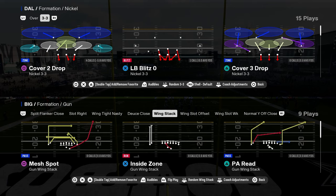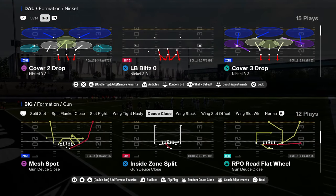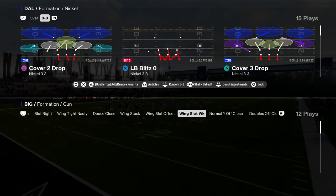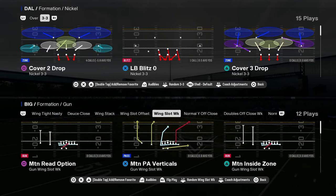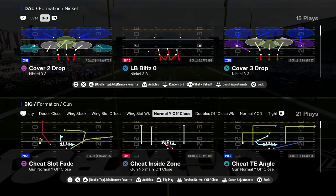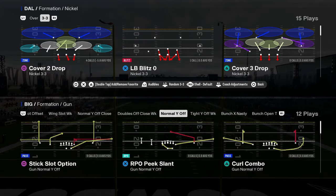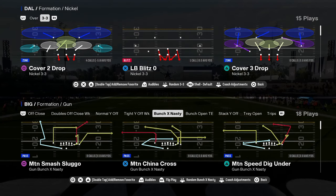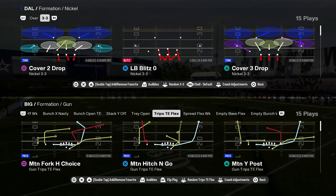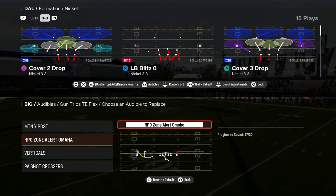Then we also get into some of these other formations. You have the deuce close with a lot of really good plays. The RPO read flat wheel is a play that you want to have access to. And then you also have some different types of motions. But the main formation I want to focus on today is this normal Y off close, because I think this would be the bread and butter of this playbook. That being said, I did want to quickly cover that you have bunch nasty in here. You also have trips tight and flex. I would set this motion wide post as an audible, as this is one of the best plays in the game.